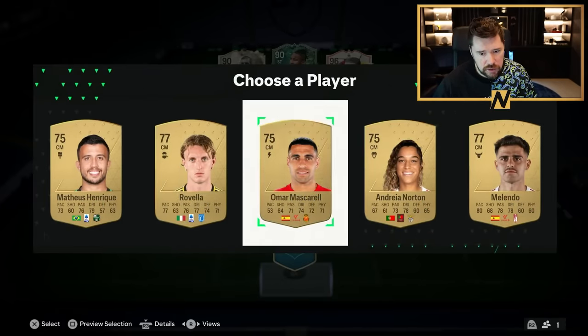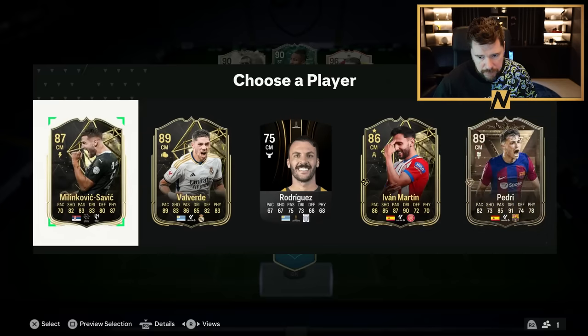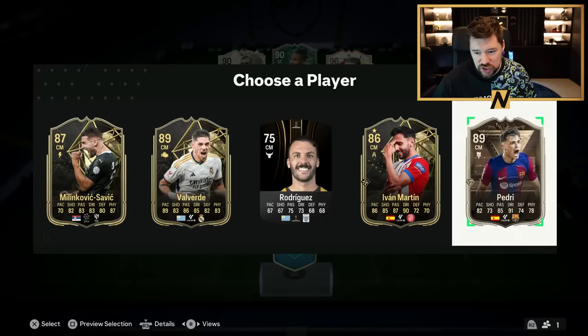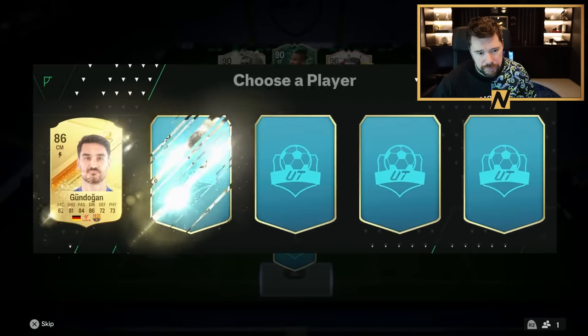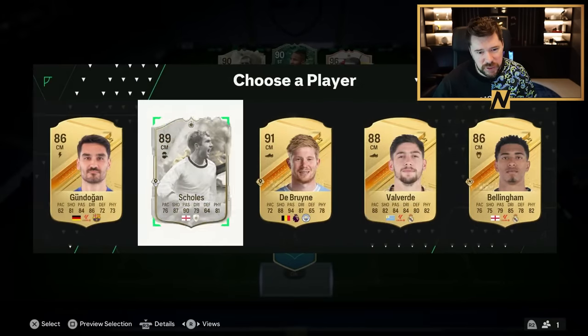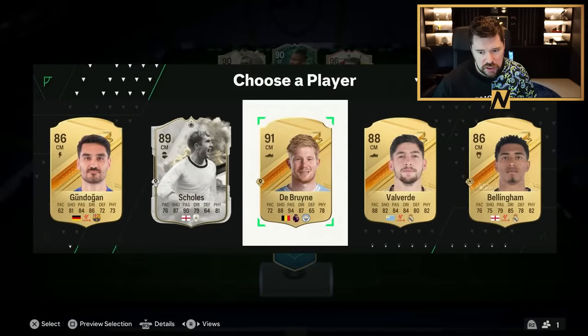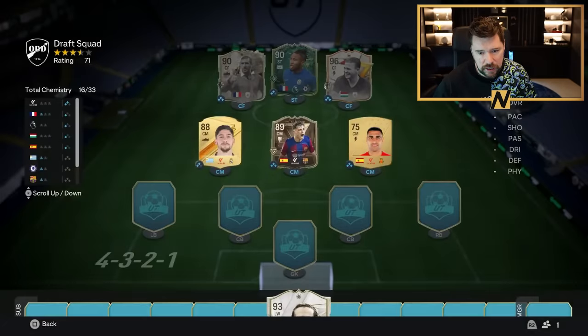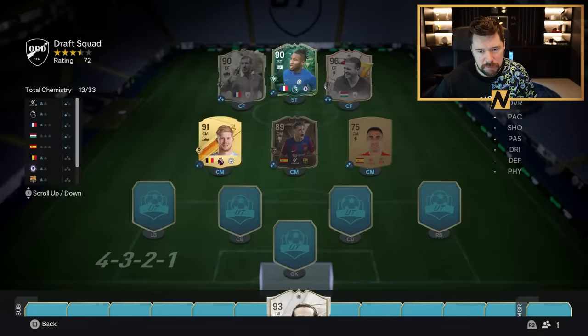Very easy options here. We'll go over common gold Spanish player. We will go with Centurion's Spanish player — 89 Pedri goes in there, very nice. Our final centre mid — this is where we've got a little bit of a problem. If I take a goals card to give myself a different player option, one of those Thunderstrucks is going to have to go on the reserves. So instead, Kevin De Bruyne probably makes the most sense.